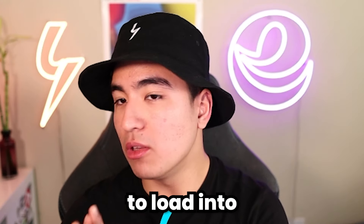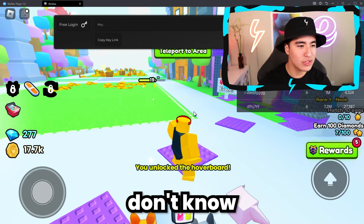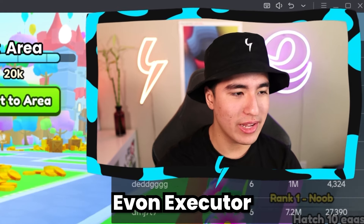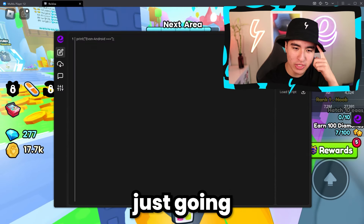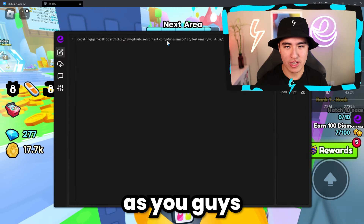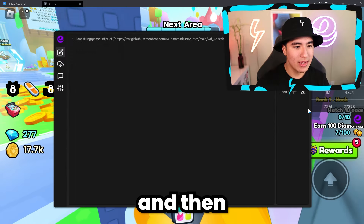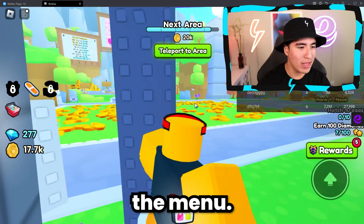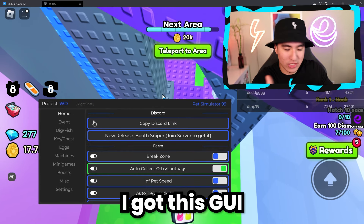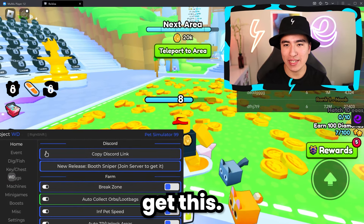The next step is to load into your game, but you're going to need to use an executor. If you don't know what an executor is, I have a full tutorial video on how to get and use the Yvonne executor, which is this menu right here. You're basically just going to want to click on 'Load Script' and that'll paste in the script you copied. Then click the execute button and that should load up the menu. If you don't understand what I just did or how I got the GUI up, watch the last link in the description — it's a tutorial video.